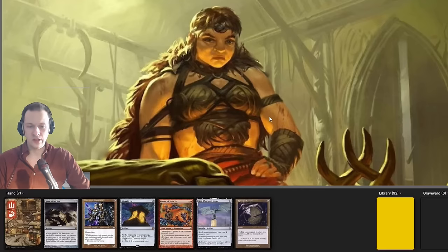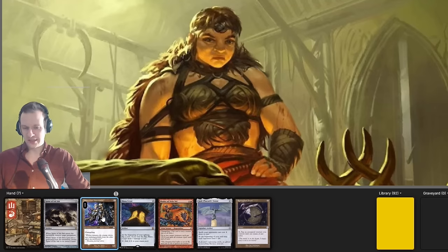And this looks already great, honestly. We have Springleaf Drum — that is amazing with Magda. We have Mana Crypt, Universal Automaton, and a Mountain. We have two really expensive artifacts in hand: God Pharaoh's Statue and Spine of Isha — you'd rather have those inside your deck, but it's fine. The other cards here are already amazing. Then we have a Changeling spell that gives up to two target creatures plus two, plus zero, and gains all creature types until end of turn — that's actually really good. We already have the artifact Dwarf as well. I think this is an amazing hand, a snap keep every single time.